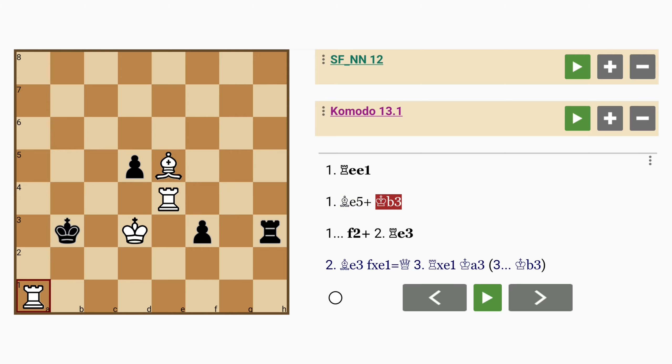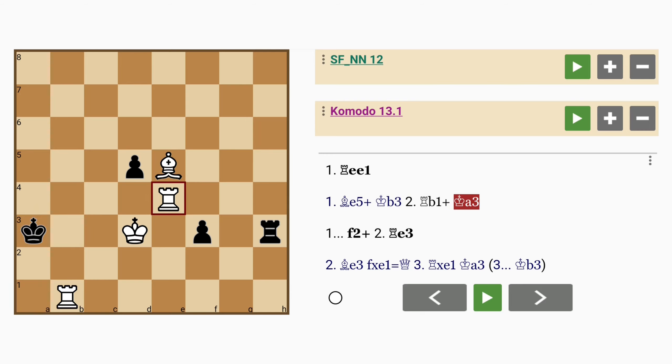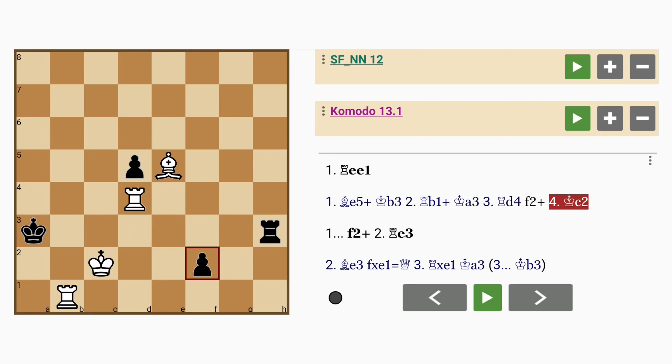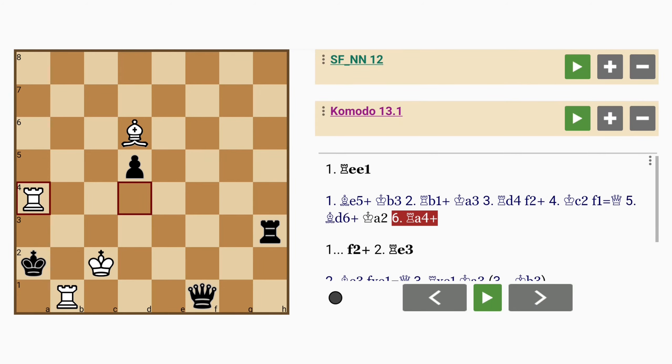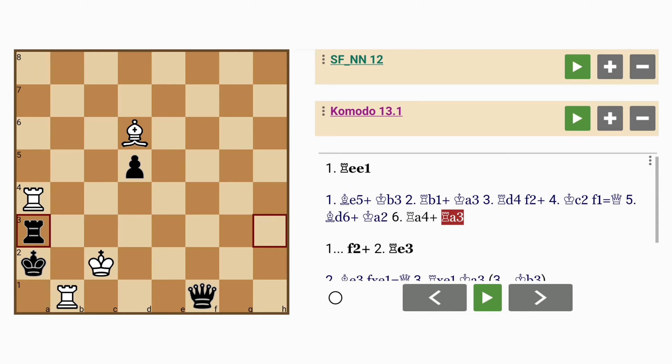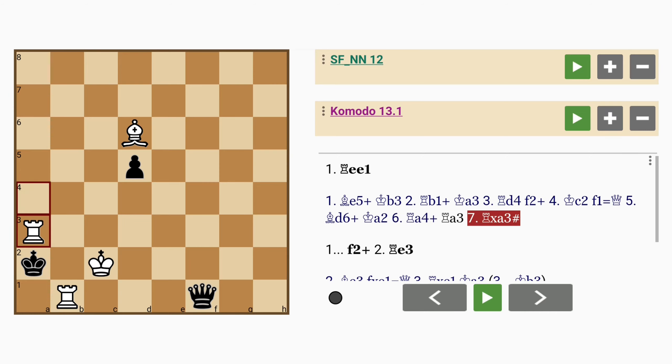Here is king to b3, rook to b1 check, king to a3, rook to d4, f2 discovered check, king to c2, f1 queen, bishop d6 check, king to a2, rook a4 check, rook to a3, and rook captures rook with mate. White can just leave the black queen on the board, so she can watch her king get checkmated.